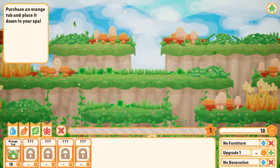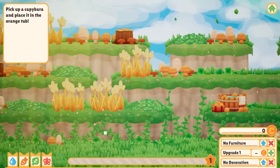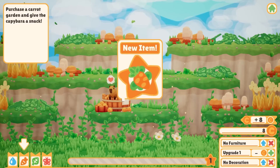Today I am bathing my capybara, so I need to buy an orange tub. I'll put the tub right here — this is a good spot. Now we need to find a capybara. Oh, here's one! We just drag them and drop them in the tub, so now he's happy.